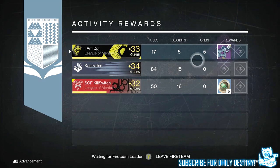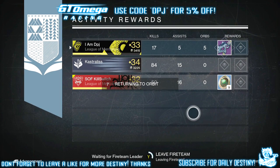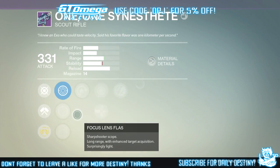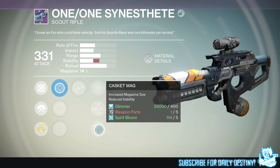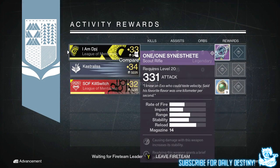Starting with my hunter, I got the 1000-Yard Stare — I think that's how you pronounce that name — it's a scout rifle. The mods I had were: causing damage with this weapon increases its stability, and readying this weapon grants a brief period of bonus accuracy. I already actually had this, I re-rolled it and got a great roll of mods on it, so I dismantled it. It could have been worse — could have been like my friend who got 9 strange coins, that would have just been terrible.